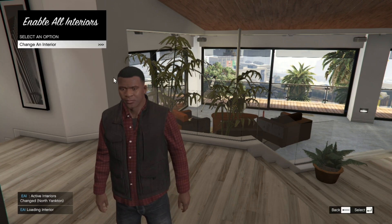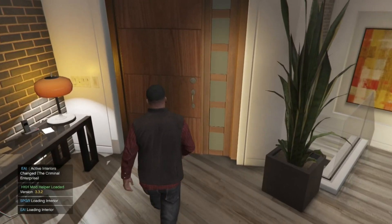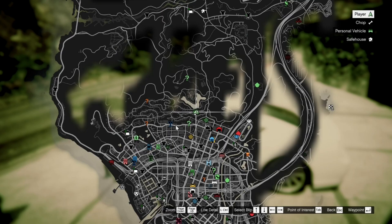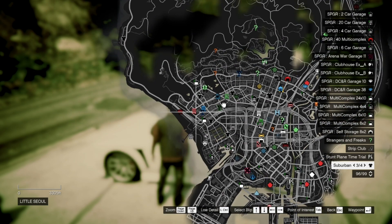Exit out of your menu, then on your keyboard press Insert — your game will freeze for only a few seconds, don't worry. Now your game is back to normal. When you go to your pause menu and then your map, you can see a couple of things open because you have installed Enable All Interiors. The garage mod icons are the ones with this particular icon — there are about 10 of them.